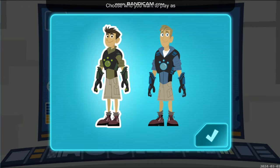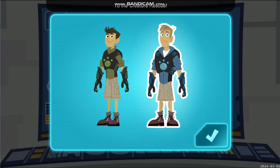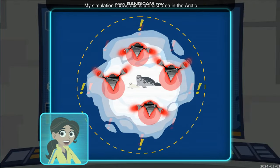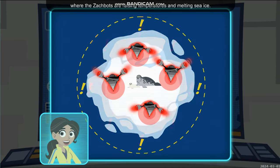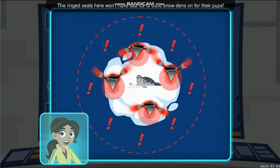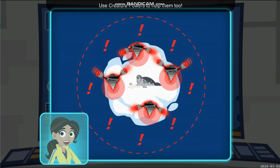Choose who you want to play as. Continue! To the creature rescue! My simulation shows this is the last area in the Arctic where the Zakbots are raising temperatures and melting sea ice. The ringed seals here won't have sea ice to build snow dens on for their pups! Use creature powers to help them too!